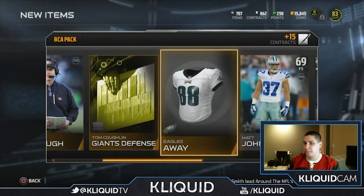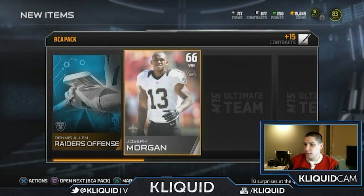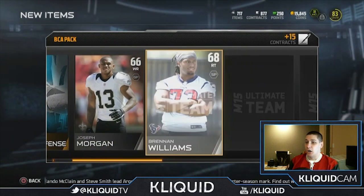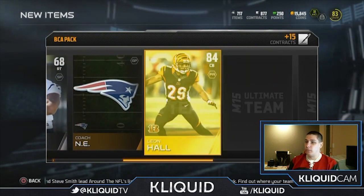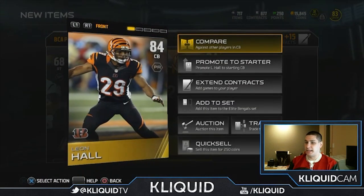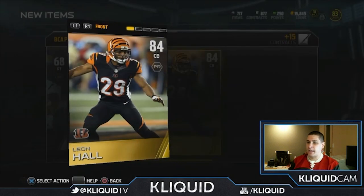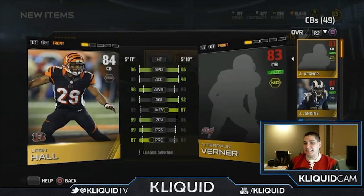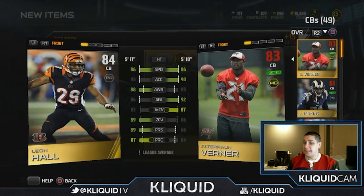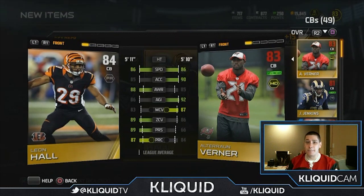Not the best pack, but not horrible. Dennis Allen — another fired player to go along with my EJ Manuel. Oh boy. Leon Hall — there we go, an 84 overall cornerback. I definitely like that. He's certainly gonna be good enough to be a starter on my team. Let's compare him first though — I don't really have great corners right now. I hate that Leon Hall's only 86 speed, that is awful. His zone coverage is pretty decent though, and he has good press — a lot better than Werner.